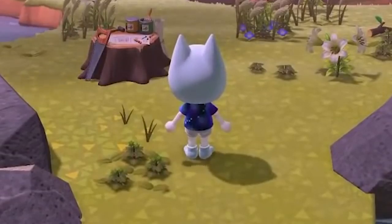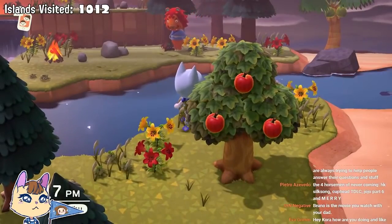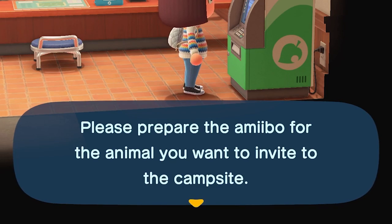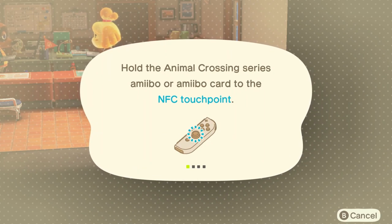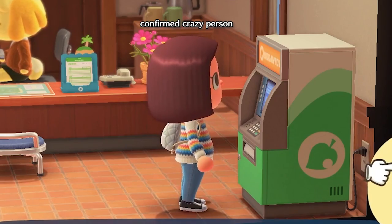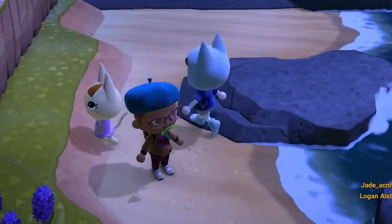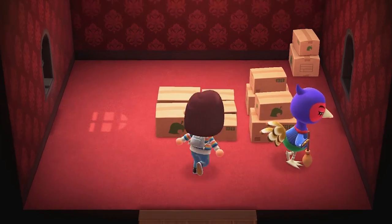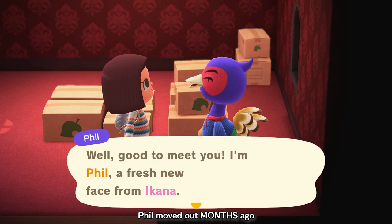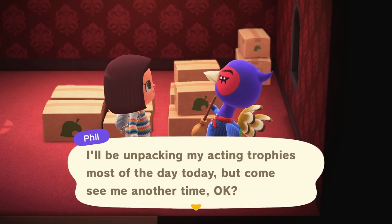Like other ways to villager hunt, there are exceptions. The moving queue returns to be a pain: the four villagers held in your moving queue are unable to be found on a mystery island. The only way to check if your dreamy is in the queue is to scan the amiibo card, which becomes difficult if you don't have the card or it hasn't been made yet. The moving queue seems to be based on online interactions — villagers that are in your friends' void, which exists when a villager moves off an island and is not placed at someone else's island.